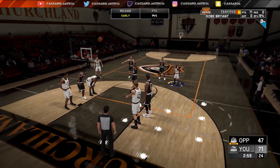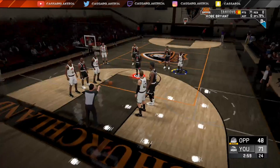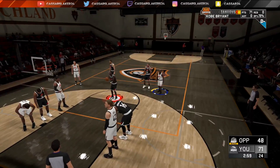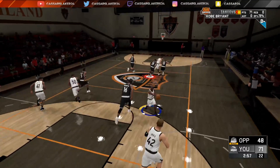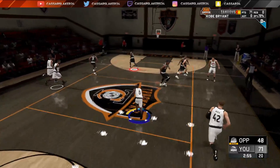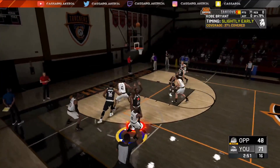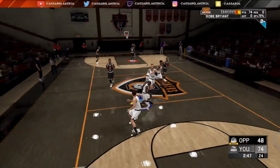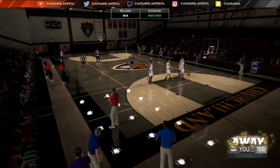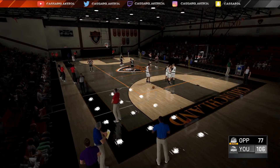If you upgrade your player all the way to max — to an 85 with his max three ball — you can score more points. I haven't really upgraded this player, just put a thousand VC onto his three ball. I get fouled, shoot the two free throws, run up the court, go to the three-point line, shoot the three and hit it pretty easy. Keep doing that and you get 100-plus points — as you can see here, 30 fouls on myself and I've got 106 points.